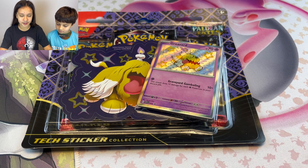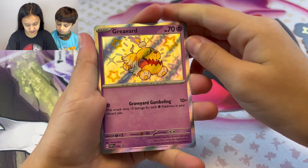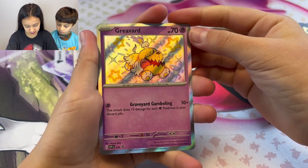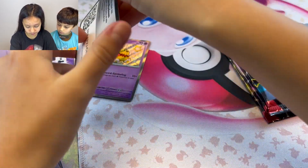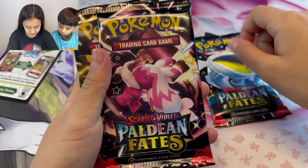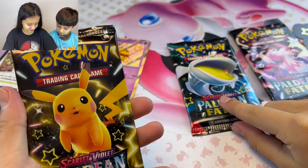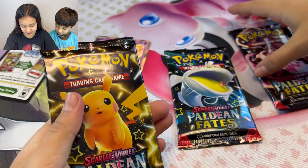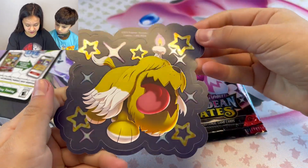Hey guys, welcome back! Today I'll be opening up the brand new Scarlet and Violet Paldean Fates Greavard sticker collection. Let's get into it. This is the promo Greavard, our shiny little yellow Greavard, and our card. We have three packs: Shiny Tinkaton, Shiny Pikachu, and Shiny Dondozo with the little tattoo, right there, and our shiny Greavard sticker sheet.